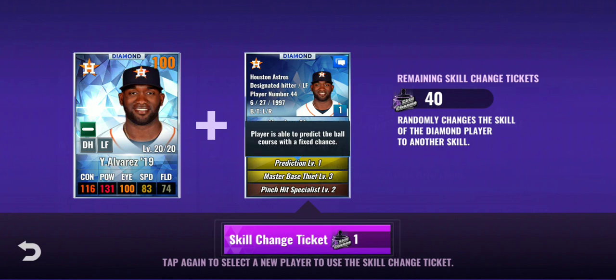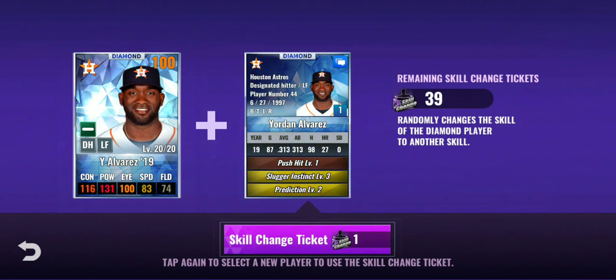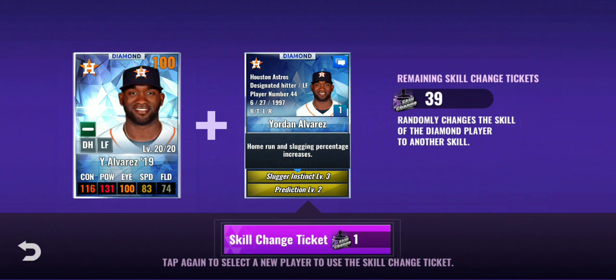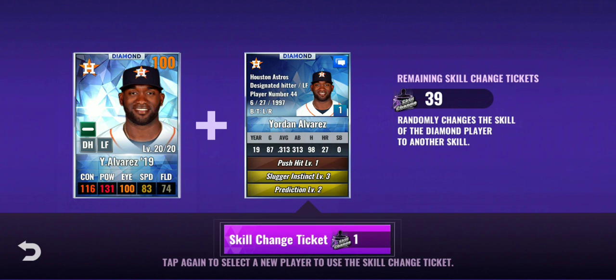So master base thief, prediction level — no, I'm not going with that. Slugger instinct and prediction level: home run and slugging percentage increase, and prediction level fixed chance. They're both level two and three, so all I need is three and four. I got seven to get those up. Should I stay with that? Slugger instinct, prediction level — I kind of want something like slugger and that five tool. That would be nice.